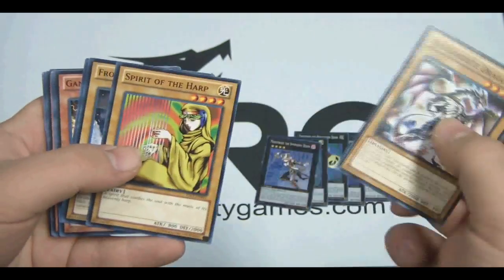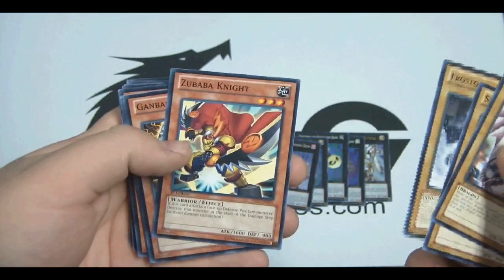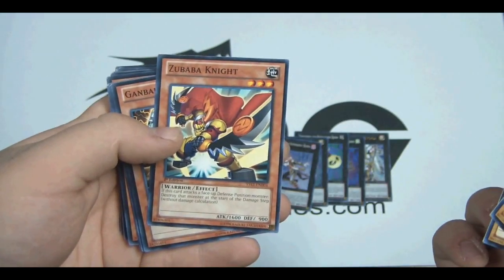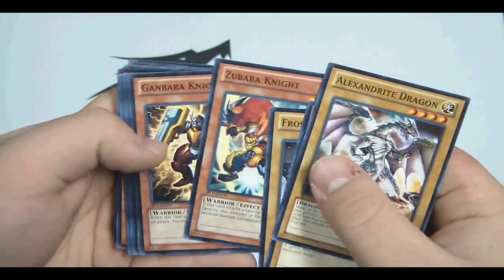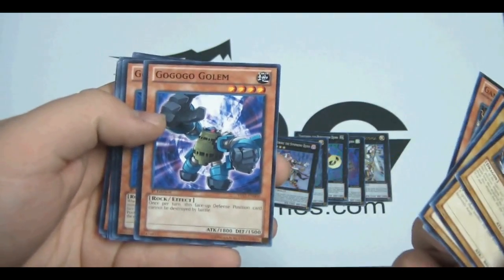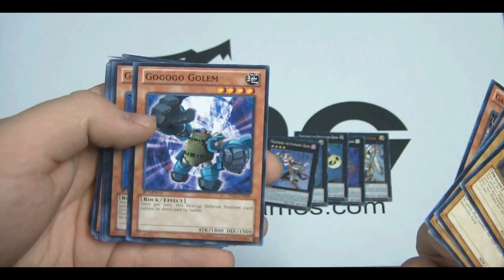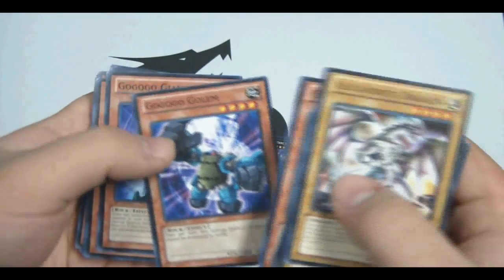We get an Alexandric Dragon, a Spirit of the Heart, Frostasaurus, Zubaba Knight — one of the newer cards. If this card attacks a face-up defense position monster, destroy that monster without applying damage calculation. We also get Gambara Knight, Go-Go-Go Golem, which is pretty good — a lot of people are talking about this Level 4. When it's in face-up defense position, it cannot be destroyed by battle, so it's kind of like a beater slash Spirit Reaper wall effect.